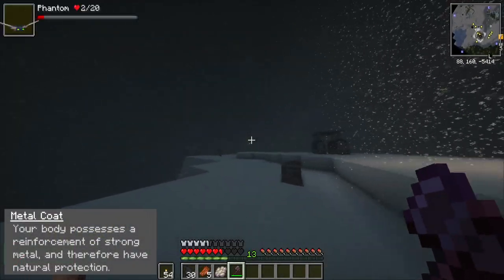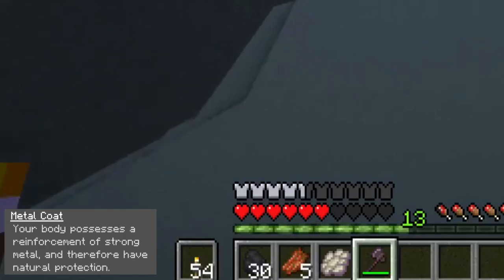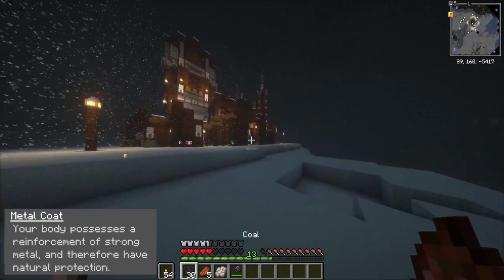Metal Coat — your body has natural armor. This is because Steve5 is a robot. I promise you, I am made like a normal human and I'm not made of metal, so this is just about the origin.